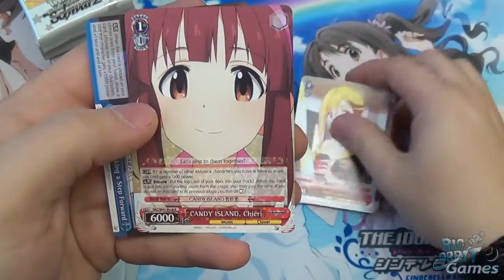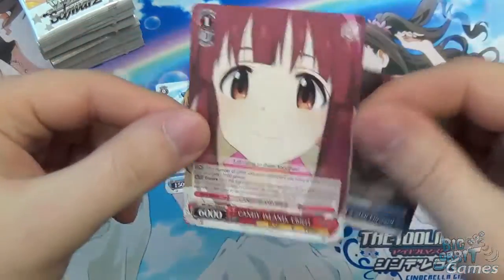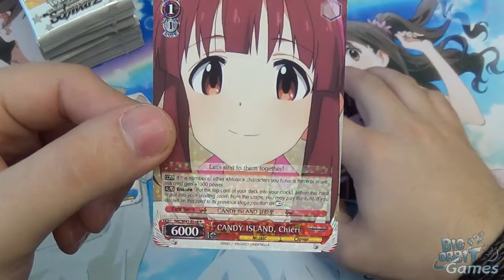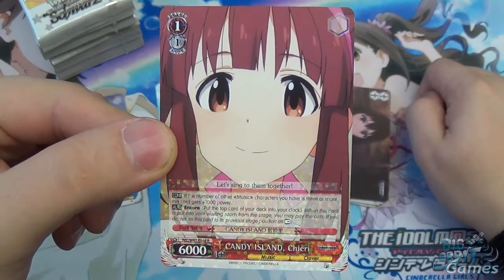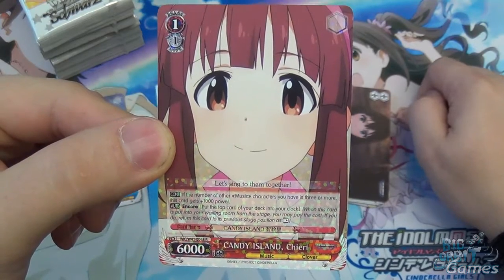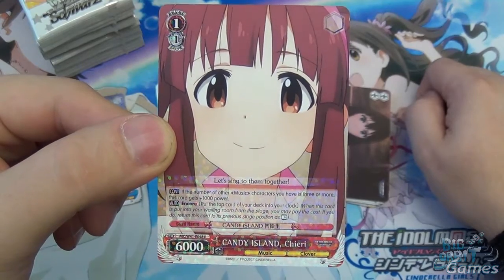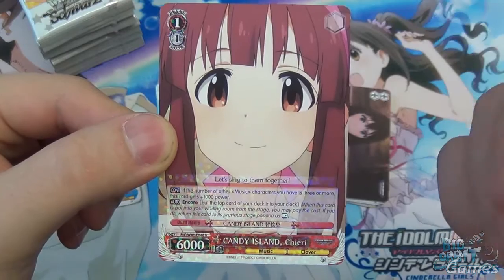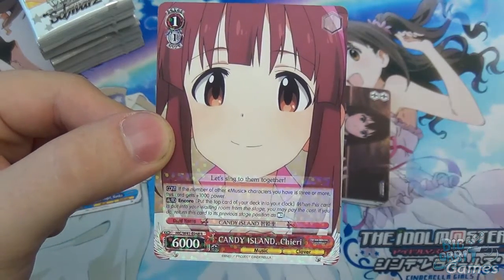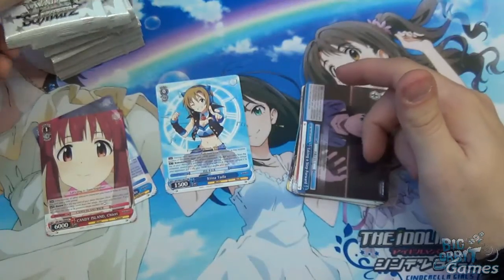Next up we have Candy Island Cheering. The climax is Taking a Step Forward. It's a level one, cost of one. If the number of other music characters you have is three or more, it gets plus 1000 power. And encore: put the top card of your deck into your clock — so you damage yourself to keep it alive. It's a 6000 power level one, and with the bonus potentially 7000. So it's a very strong level one.